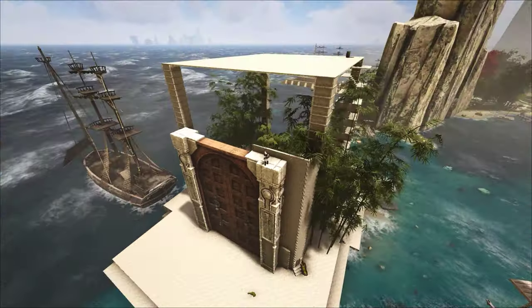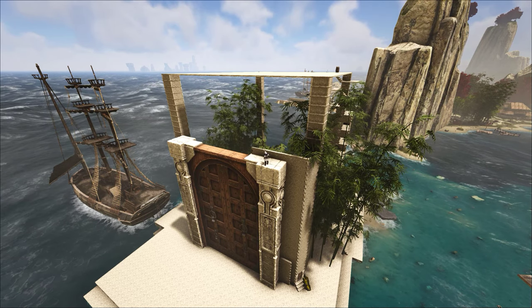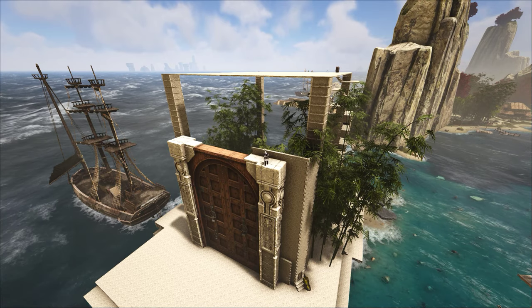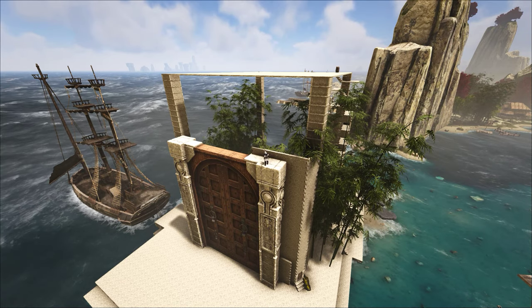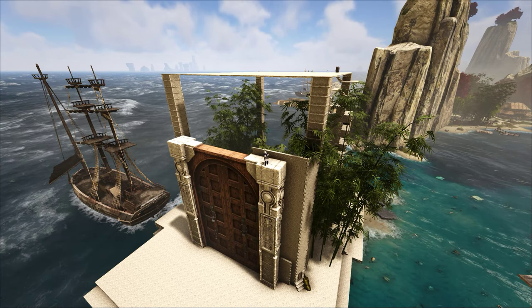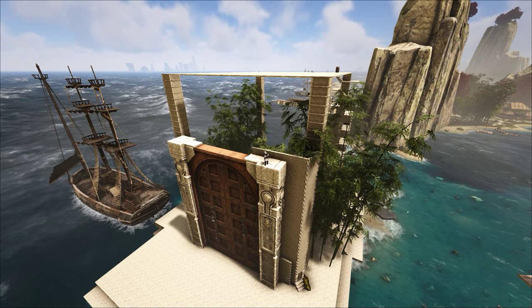The problem with large stone gateways is they have no snap points on the tops of them. Although it looks like a solid structure — strong enough to hold up a lot — with those east pillars on the right and the left of it, it can't. The way it was designed, there are no snap points available to players in game.